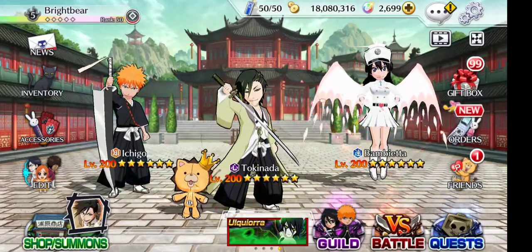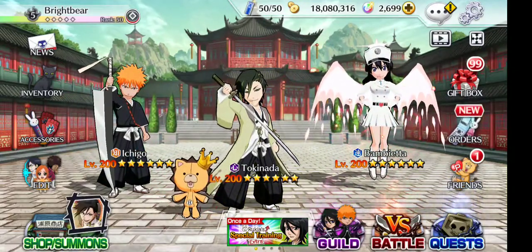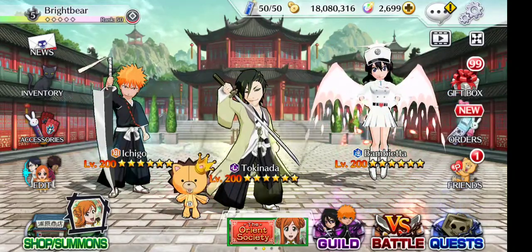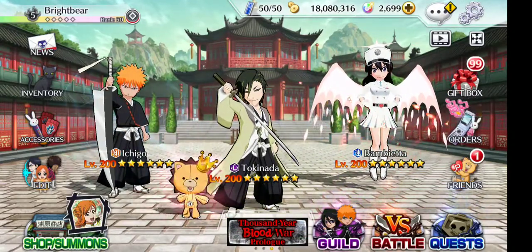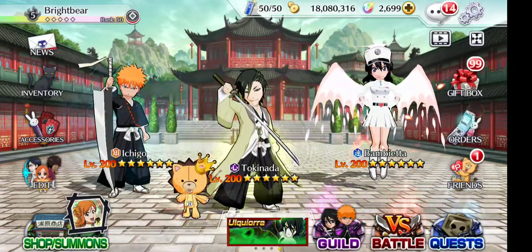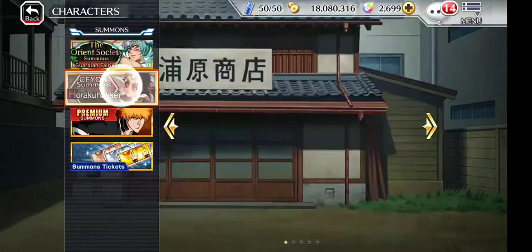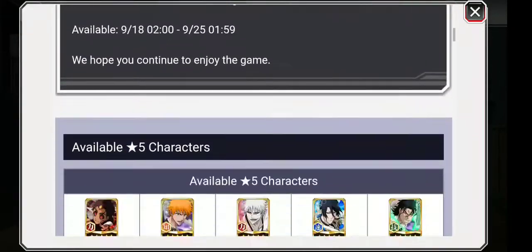How's it going everybody, it's Vanguard Badlands back again with another Bleach Brave Souls summoning video. We got my boy Ichigo right there on the left hand corner and it's finally the 18th. I've been waiting to summon for this banner — Hikone's single banner. The only reason I was gonna do this is to get my Ichigo 5 out of 5, because I have him 2 out of 5.